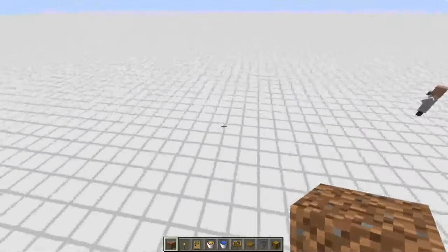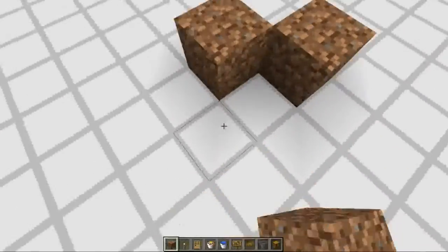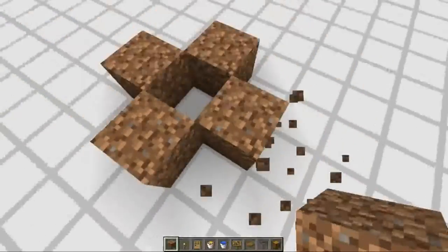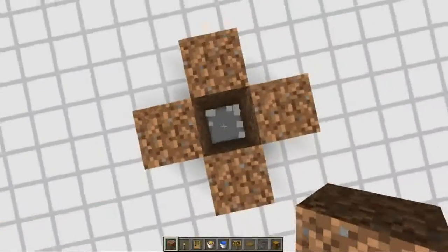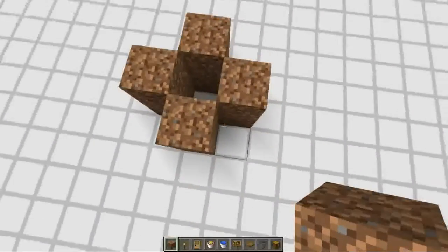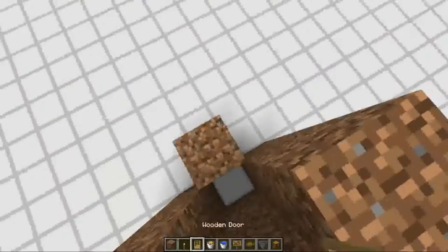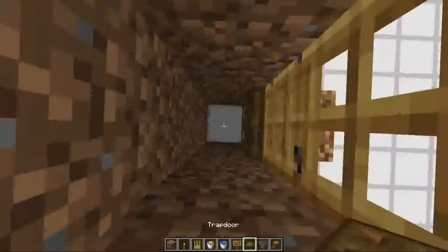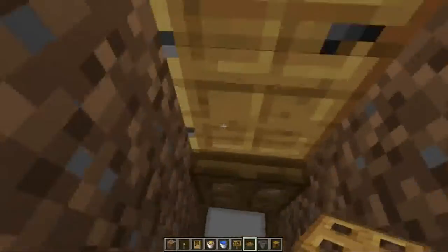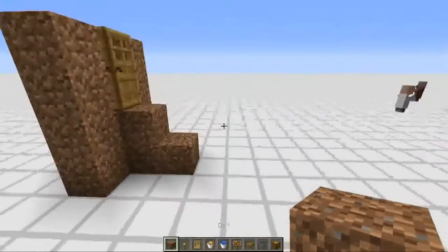You're going to want to build on flattish ground near a village. Start by making this shape, two blocks tall — this will be the holding cell for the villagers. We're going to extend some of this even higher by another two blocks, because we're going to turn this into a house by putting a door there and a trapdoor here, so they'll just walk in and fall into their cell. Add a piece of dirt here so that they can get up.